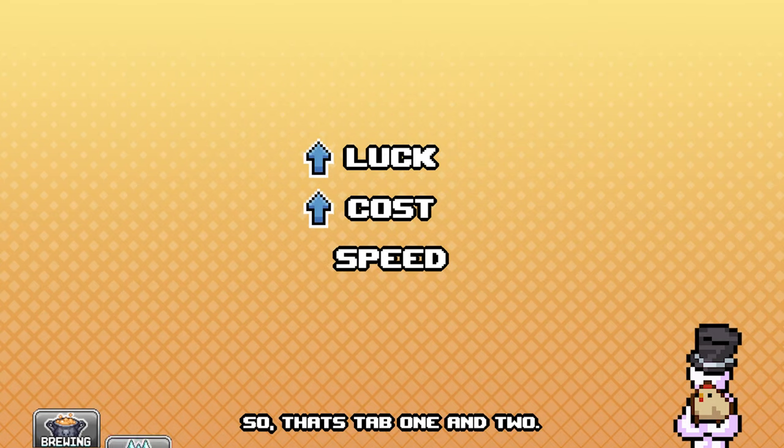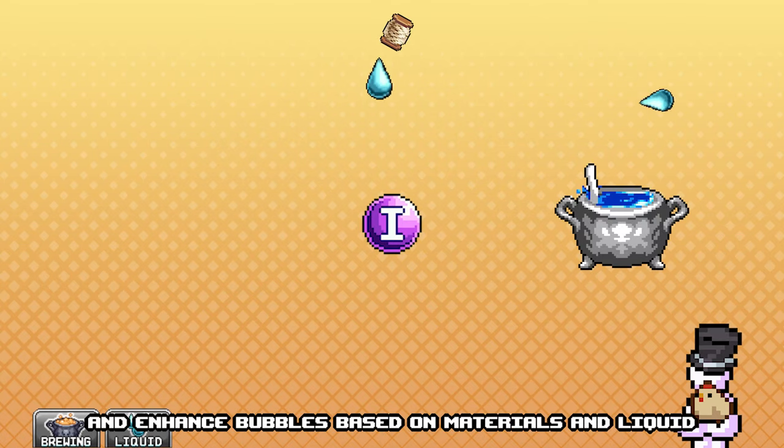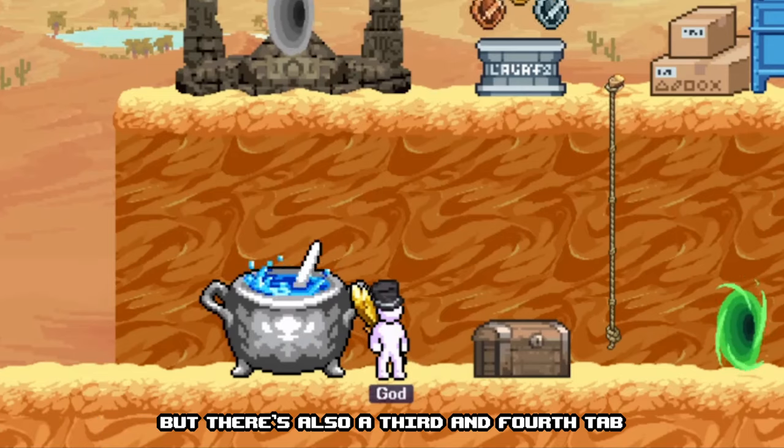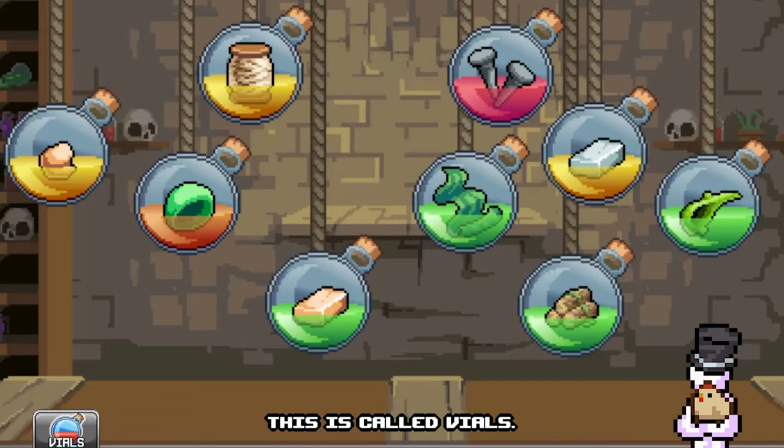So, that's step 1 and 2. We can unlock new bubbles, generate liquid, and enhance bubbles based on materials and liquid. But there is also a 3rd and 4th tab — let's start with the 3rd, called Vials.